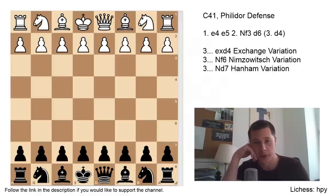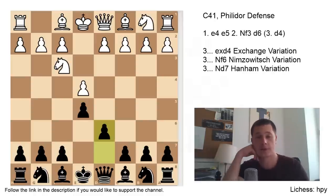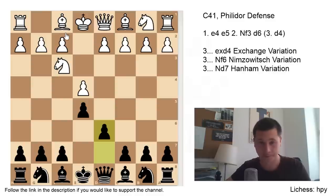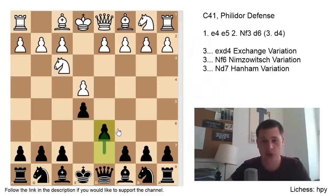The point of the opening after e4, e5, Nf3, Black plays pawn to d6. The point of d6 — the Philidor defense — is the same as with Nc6: you simply defend your e5 pawn. The difference being that pawn to d6, of course, doesn't allow Bb5, which is the Spanish game trying to undermine the c6 knight, and the pawn is now directly defended. So instead of going for some developing moves first and then playing d6 later on, which does happen in the Italian and in the Spanish most of the time, Black here simply plays d6 now.